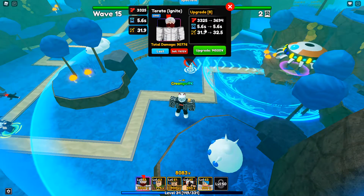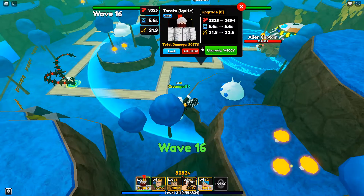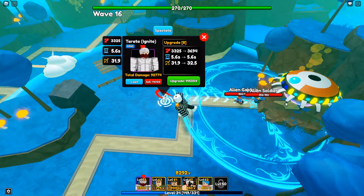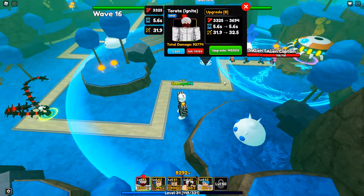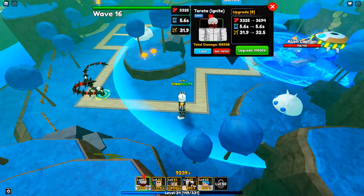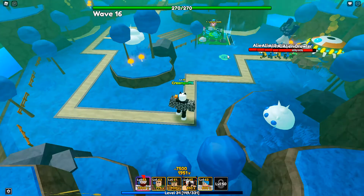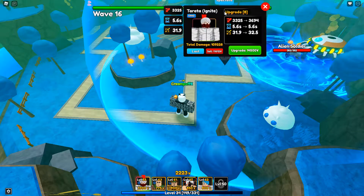That 5.6 SPA is amazing — and that circle AOE is huge too. I was expecting a small circle AOE so I thought the cone would have been better, but this circle AOE is pretty busted. Let's go ahead and sell the Kanaki for some extra cash and upgrade the Bulma. He's going crazy with the slam — Scorching Slam.